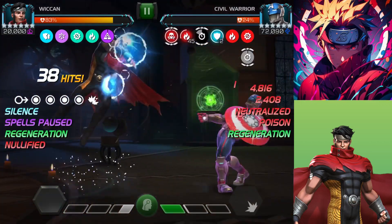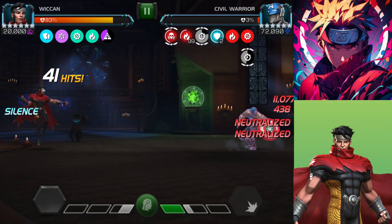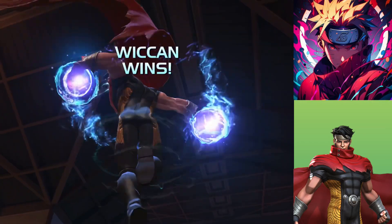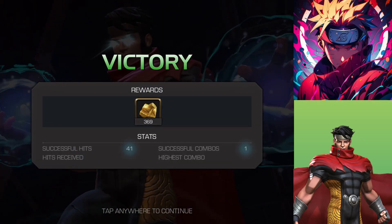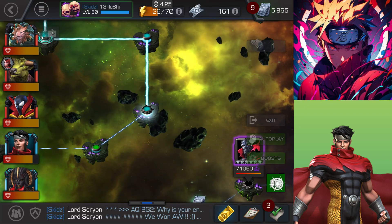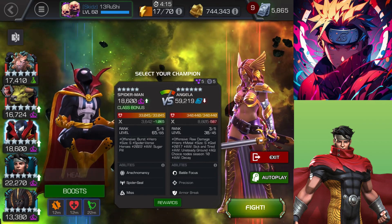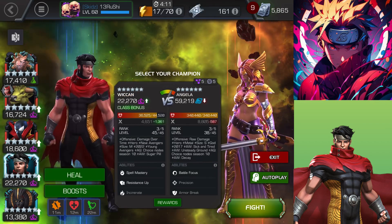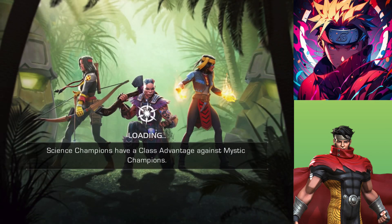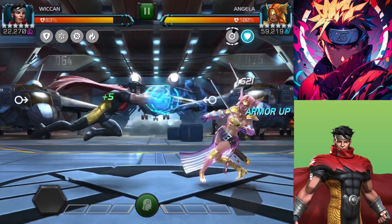The fourth node is Buffet — the defender regenerates 5 percent HP whenever the attacker triggers a buff. This is not a problem because we are applying a large number of debuffs, so it won't be an issue. The only real problem on this path is Storm; all the other fights are straightforward.